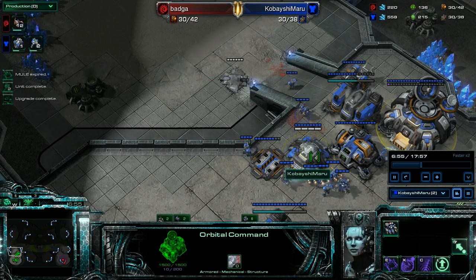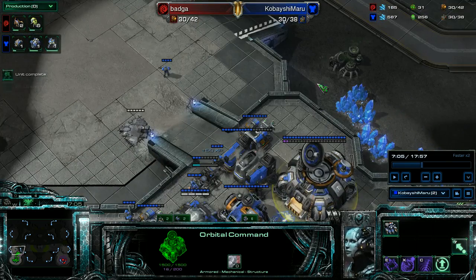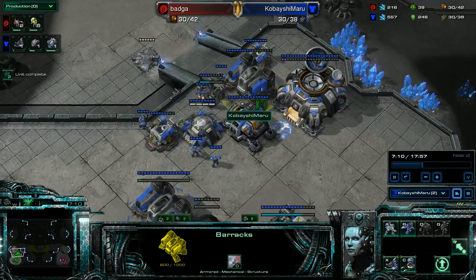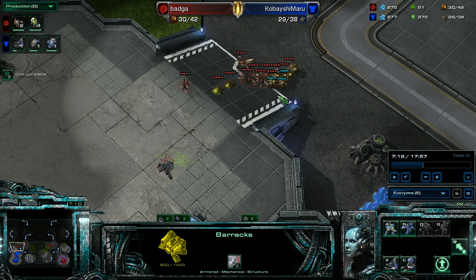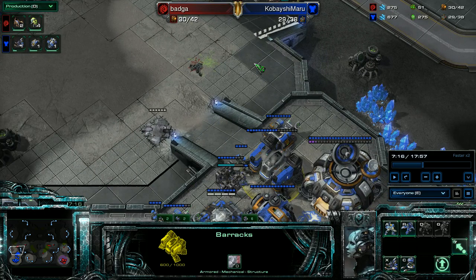The first bane hit comes in and I'm prepared. Build another wall section. One mistake: I should have been repairing this as well — it got down to 600 health, so that's an important thing to keep in mind. I send one marine out to fight and kill a couple of banelings; it takes two banelings to kill one marine, so that's two less hitting my wall and killing my units — worth it.